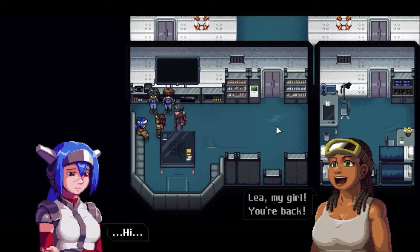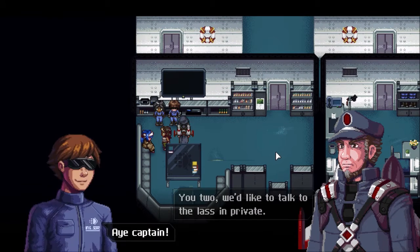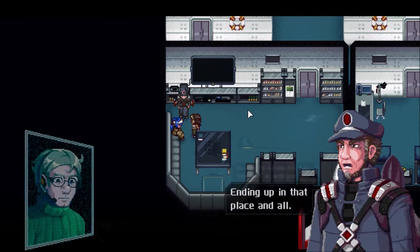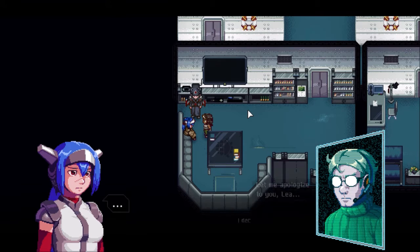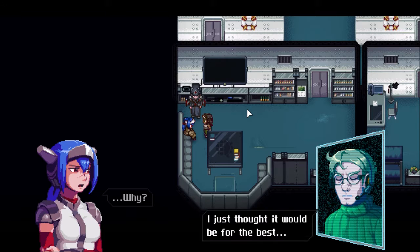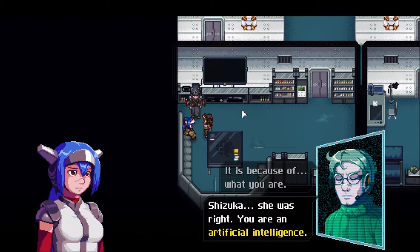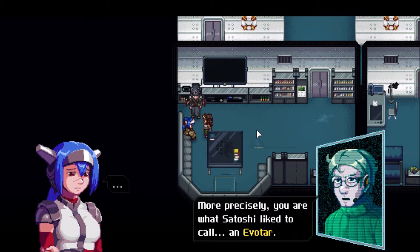Lee! My girl! You're back! Poor thing — you look like you've been through hell. We'd like to talk with you and the lass in private. Aye, Captain. Sir J, you've got some explaining to do. What in the bloody hell has been going on with you two? Ending up in that place and all. Yes — it's about time I tell you everything I know. But first, let me apologise to you, Lee. I deceived you, telling you this lie about yourself and your past. I just thought it would be for the best, but in all honesty, I didn't know what to do. It's because of what you are. Shizuka was right. You are an artificial intelligence.